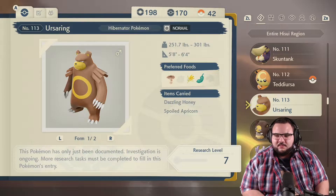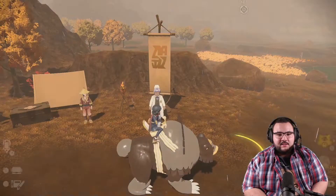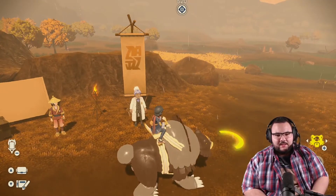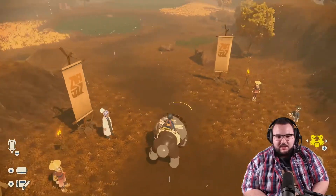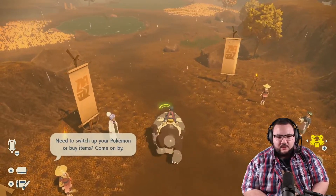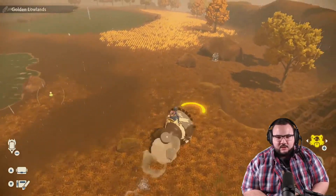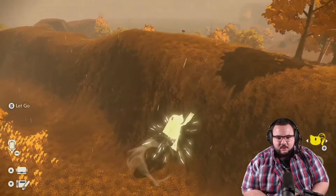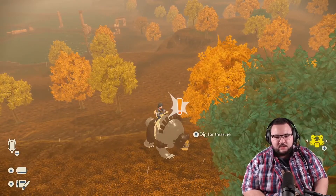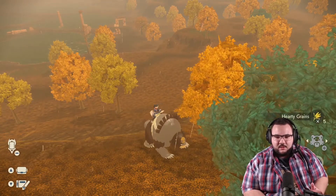You can find Ursaring in the Crimson Mirelands or the Coronet Highlands. And then secondly, you're going to need the item called a Peat Block. Now you're actually going to need the Ursuluna mount in order to find a Peat Block, because he's looking around with the radar. You can follow for items simply by doing this, and as you're getting closer to the item, Ursuluna will start going mad and become speedy. Once you find the actual treasure, Ursuluna will say dig for treasure — all you have to do is dig, and sometimes the item comes up as a Peat Block.